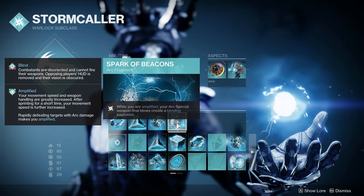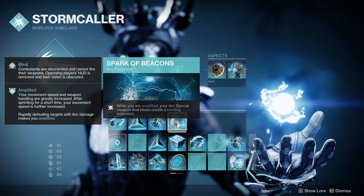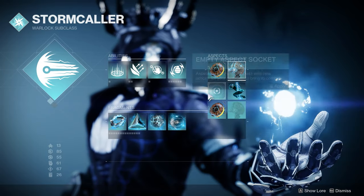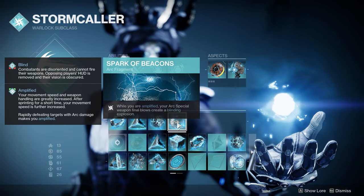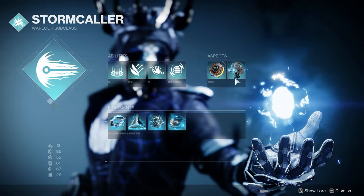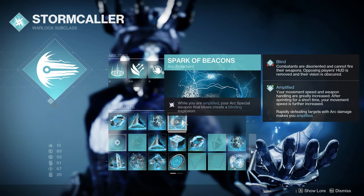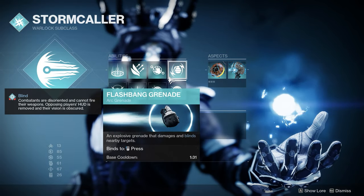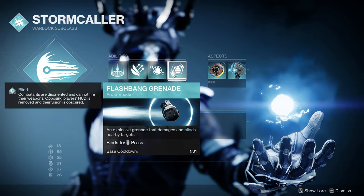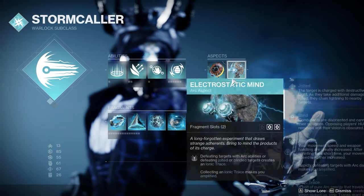From there we have Spark of Beacons — while you're amplified, your arc special weapon final blows create a blinding explosion. This is great for the weapon we're going to be using because as we get amplified from getting those ionic traces, kills with our special weapon will blind enemies. When we kill those blinded enemies they generate additional ionic traces, and you can already see the synergy developing to get constant ionic traces for basically every enemy you kill.